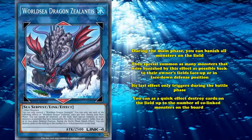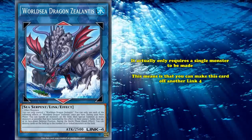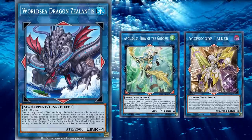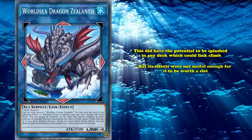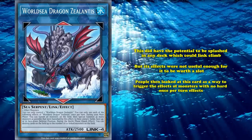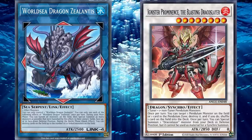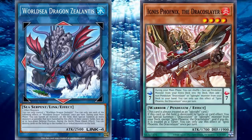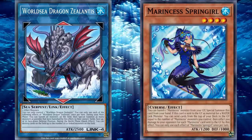Xelantis is one of the most unique Link 4s out there, as it actually only requires a single monster to be made. What this means is that you can make this card off of another Link 4, so you can turn a spent Apollousa or negated Accesscode into an entirely new monster. This did have the potential to be splashed into any deck which could Link Climb, but its effects weren't useful enough for it to be worth a slot. People then looked at this card as a way to trigger the effects of monsters with no hard once-per-turn to use them multiple times, such as Ignister Prominence. This ended up being the card's first home, in Pendulum, where it worked greatly, especially when going second. However, as that deck went out of the meta, Xelantis would then go on to become heavily associated with Marincess instead.